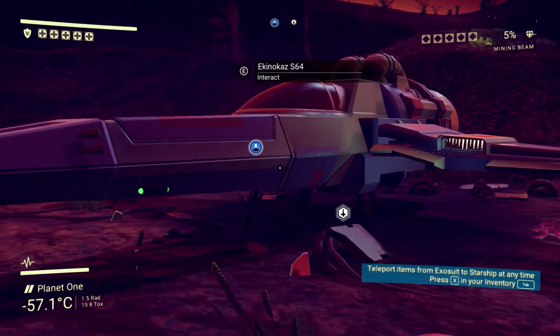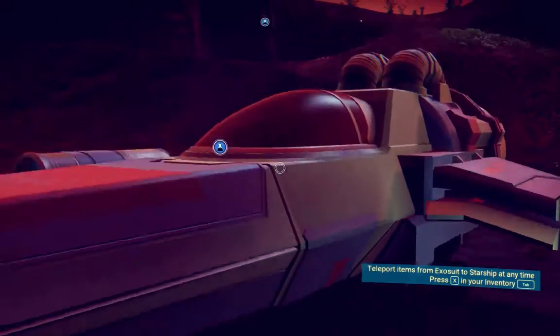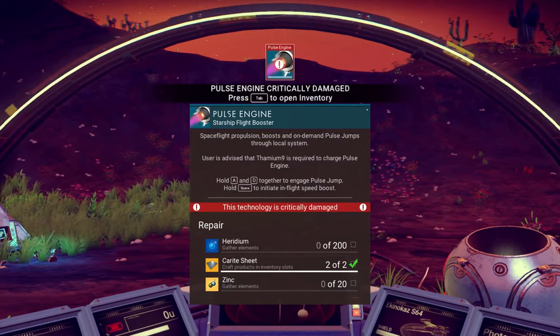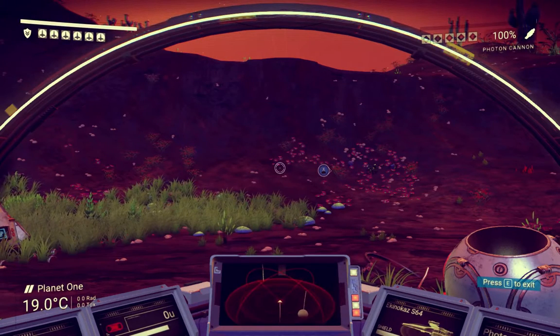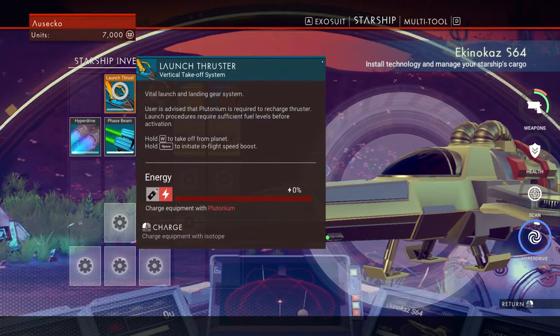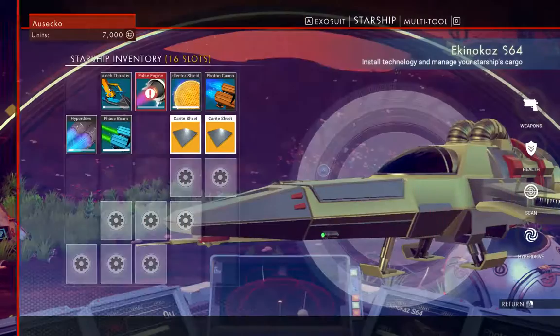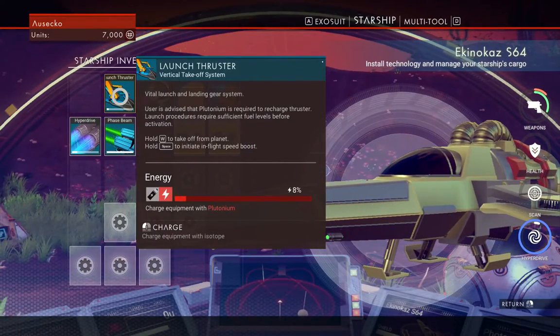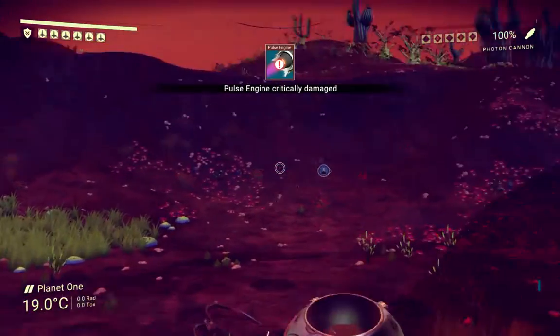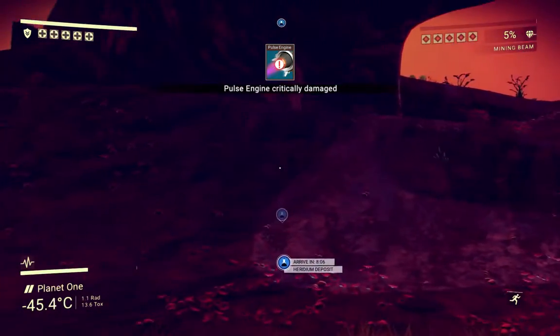That's a sexier looking ship — Akinokaz is 64. Interact with it. Thamium 9 is required. Hold N and D together to engage pulse jump. Hold space to do the thing. So we need the heridium and zinc still. Can we get off the ground? No, that's the pulse engine thing. So can we not actually get anywhere at all until we repair the launch thruster? We just need to charge it with the heridium.